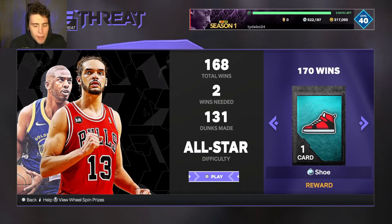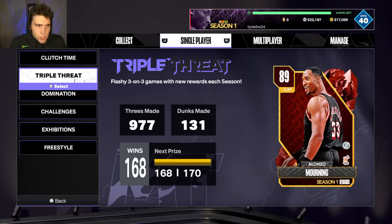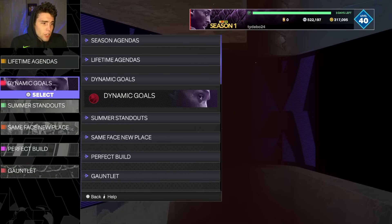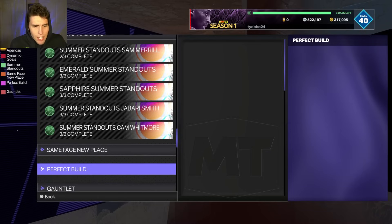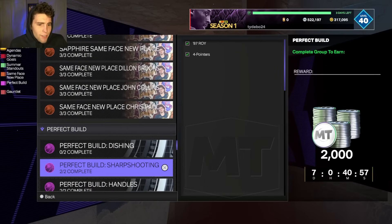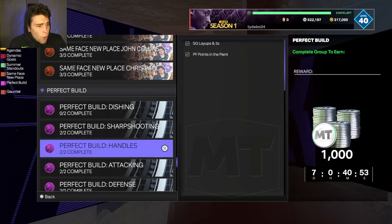Even in Triple Threat Offline - if I was at 178 wins I'd play two more games for that extra 3,000 MT. That MT might not seem like the biggest deal right now but down the road it definitely will. Look at these agendas - a lot of them have seven days left. If you want to go grind them out in the next seven days, do it because they will expire and you'll never have the chance to get them again.